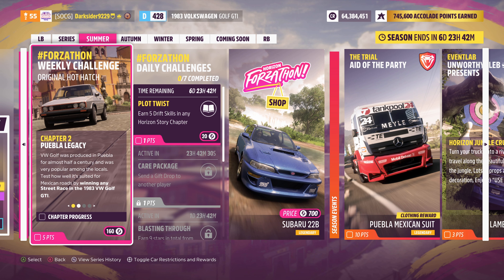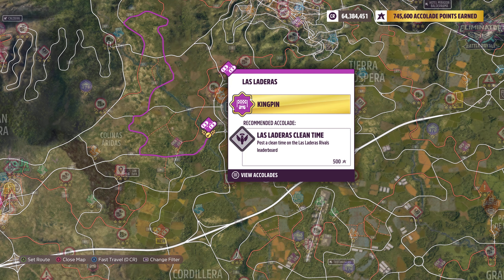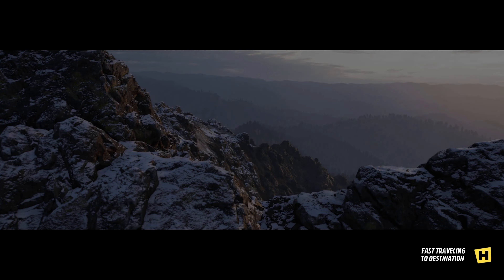For the second chapter you must win any street scene against any difficulty. So pick any of these purple races and win them, even with a stock car.